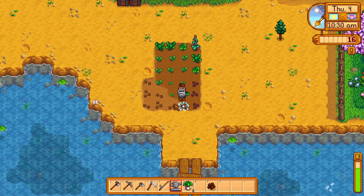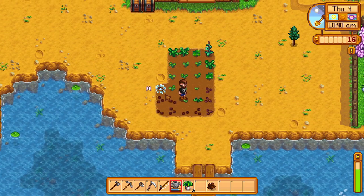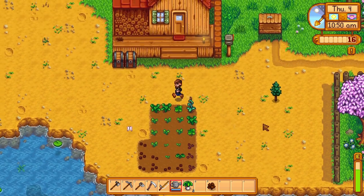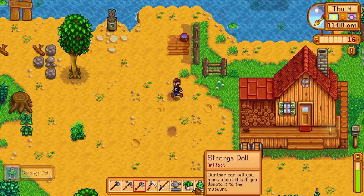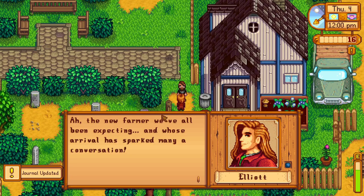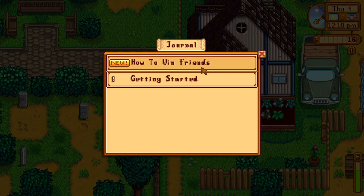Should we go down to the beach and do some fishing? We can sell directly to Willy and give him a present of some fish. We are here in the riverlands so we could fish in this area, but — oh, that settles it. We're going to head over there because now I can turn in the strange doll. The last introduction is Elliott — the beachcomber — and we have finished the introductions!